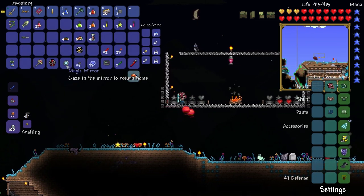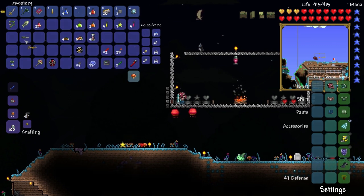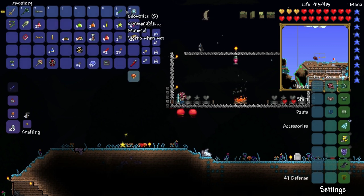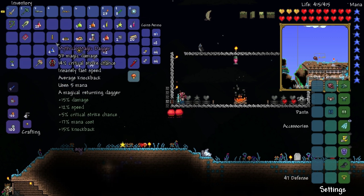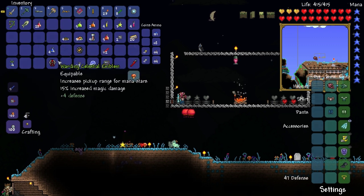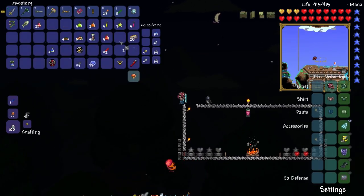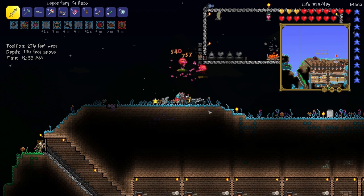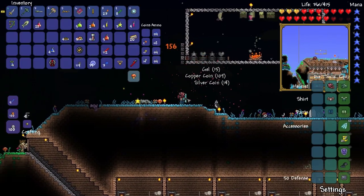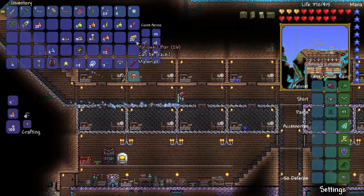Let's just reorganize really quickly. We got some greater healing potions — sweet, really sweet. The Pwnhammer — that was the last accessory. The GPS. But guys, we just beat the Destroyer and we didn't even buff. No trophy or anything like that, zombie die. But we did get 26 hallowed bars, and all of our NPCs were brutally murdered because they're stupid — except for the pirate.